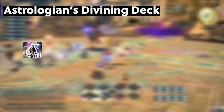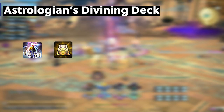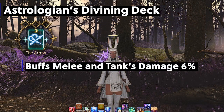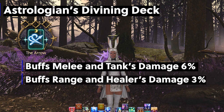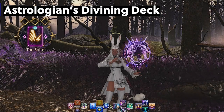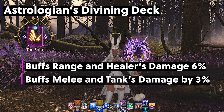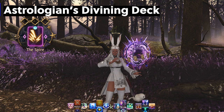It is time to talk about the draw system for Astro. This is not difficult — tedious, but not hard. You have the ability Draw, which lets you draw a card that will be random of 6 cards. You have the ability Play, which is your cast ability for the cards. If the card has a blue outline, it buffs melee and tanks damage by 6%, or range and healers by 3%. If the card outline is pink, it buffs range and healers by 6% and melee and tanks by 3%. Don't overcomplicate it — too many people try to memorize each card and their effects, but none of that matters.